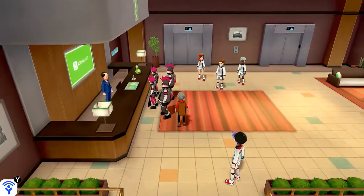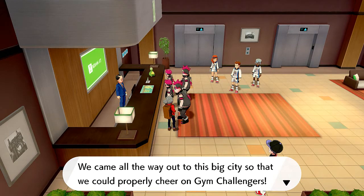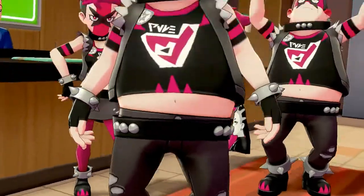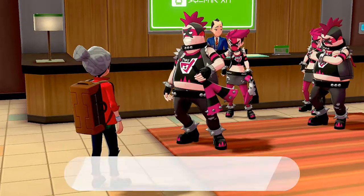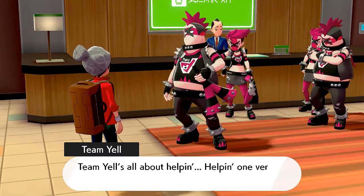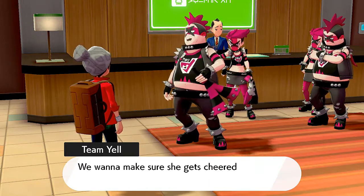Something's going on - these guys in mohawks are blocking the way. They came all the way down to this big city to properly cheer their gym challengers. Team Yell is here, and they say you're in for a battle if you want to stop them. What is this - what the heck is that? 'Didn't we tell you mate, you get in our way you're in for a battle. Team Yell is about to help one very special trainer win the gym - we want to make sure she gets cheered on nice and proper.'